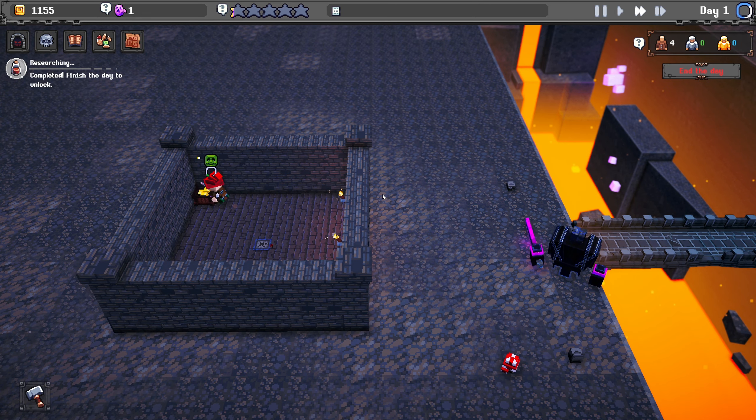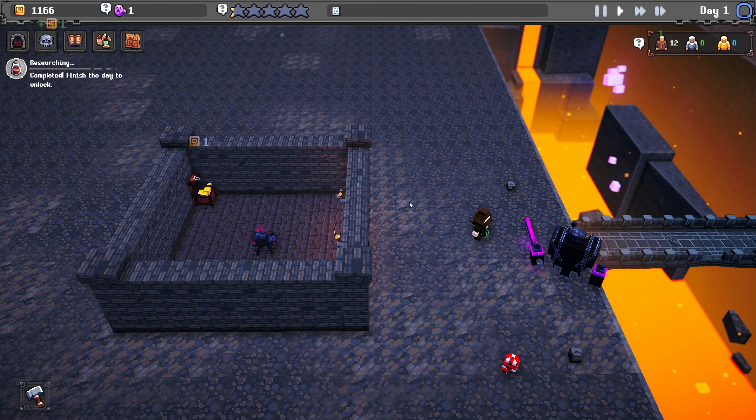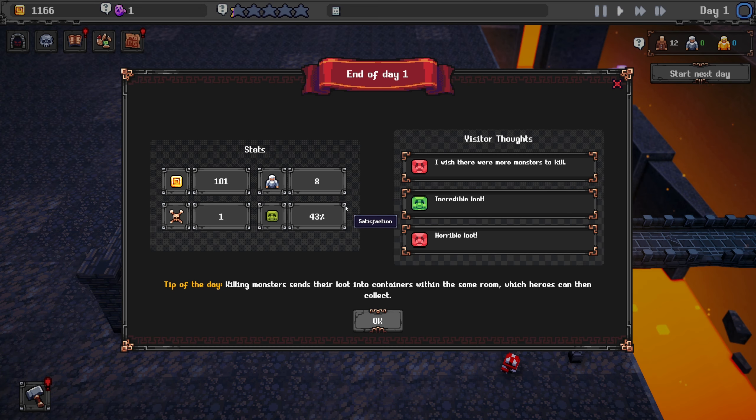There's a mage — surely I can defeat it. No, I can't even defeat a mage. It says 'finish the day to unlock,' so we'll end the day. We've unlocked a potion dispenser, which allows heroes to purchase potions. I don't like the sound of that because my monsters are getting beaten and I need to give them potions. I wish there were more monsters.